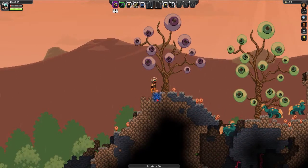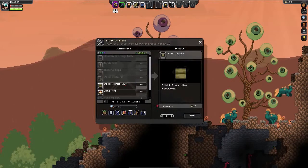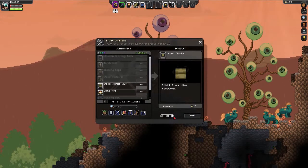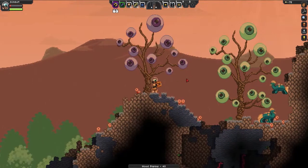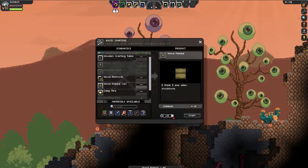Now I'm going to gather a bunch of stone. I'll craft the crafting bench first just to see how much it costs. Basically, you craft the wood planks. If you want to craft the maximum amount, you can hit the back arrow and it'll show you how much you can craft at maximum.